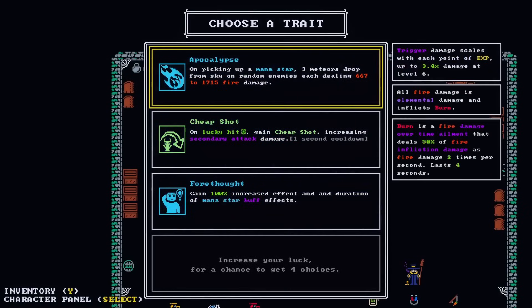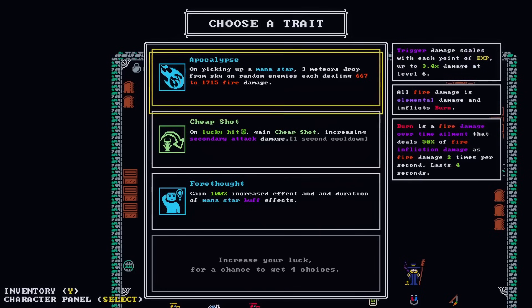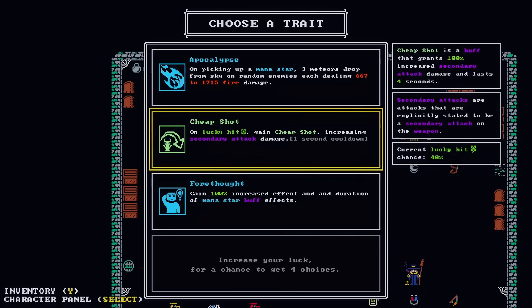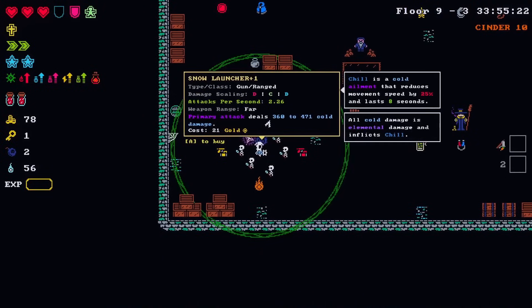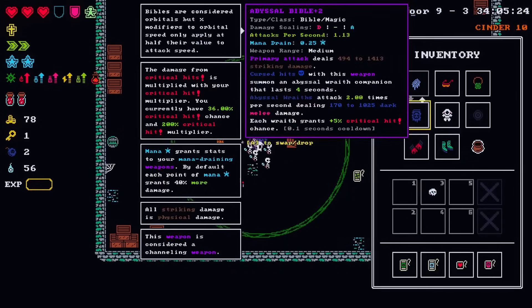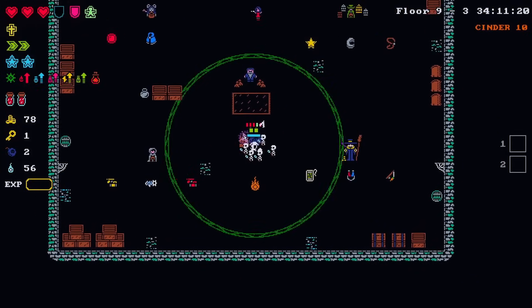The wizard cloak - no. Five gold for that is fine. On lucky hit gain secondary crap - no. Pick up a mana star three meters - basically none of these really help. The apocalypse - just to be a little different, maybe I've been missing out. We got the snow launcher - still not very good for us here. So we're evil enough now, we're fine. I have nothing to sell right. This is not attuned yet, that's okay though. I guess we're done here.